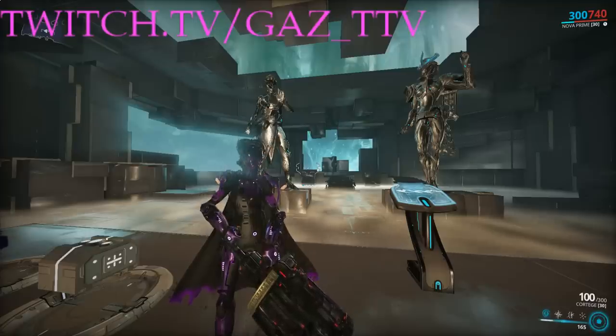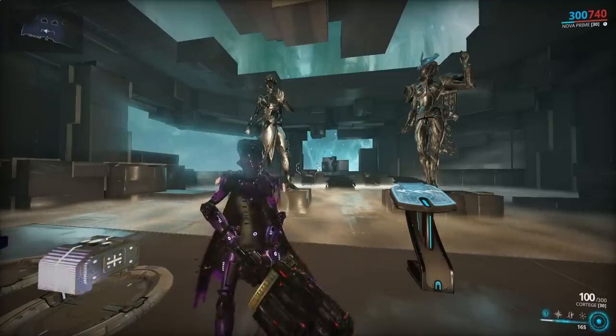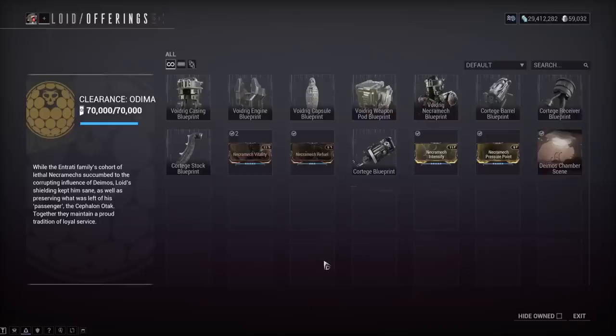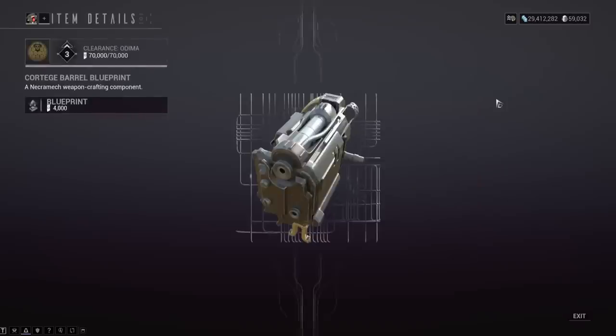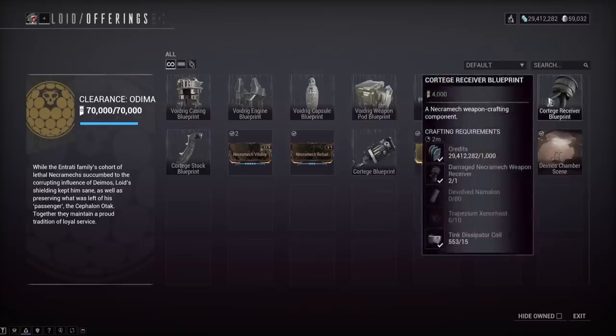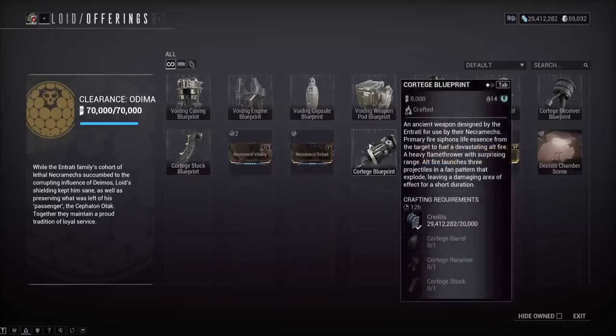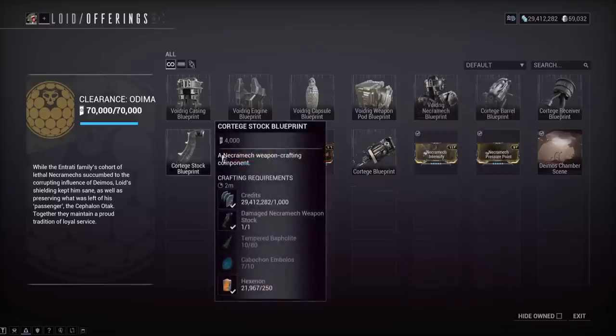To get this weapon, you need to go to the necromechs syndicate — Loid on Deimos — and get a high enough rank to buy the parts. Building the parts requires rare gems, minerals, Fortuna fish parts, hexanon from Jupiter.